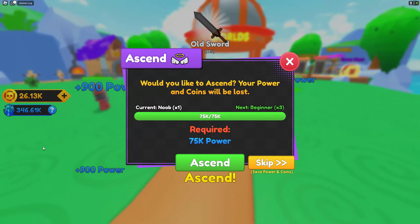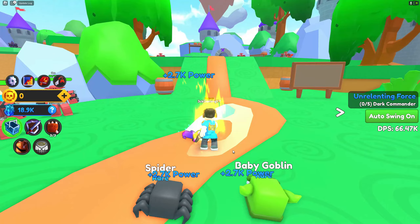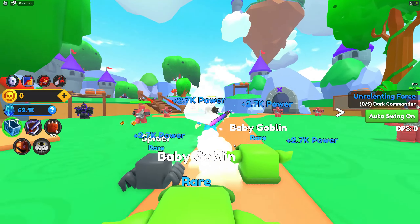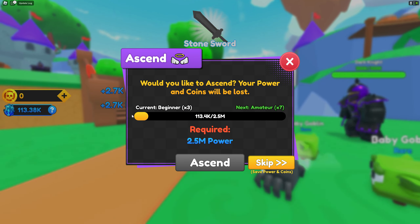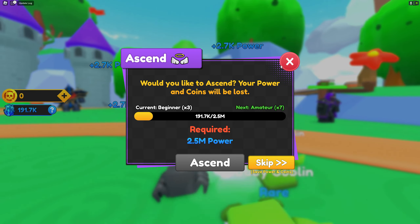This one here — let's ascend! 75k power. Oh my god, I floated! I'm ascendant now. The next ascend is kind of like a rebirth, I guess. All my coins are gone and my power is also reset to zero.